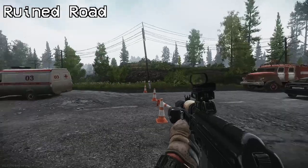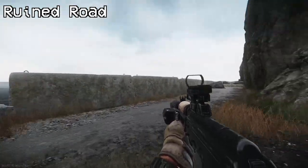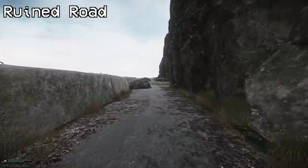Second one is called the Ruined Road and it's located next to the tunnel. You'll see a path next to the tunnel — go to it and you'll start extraction.